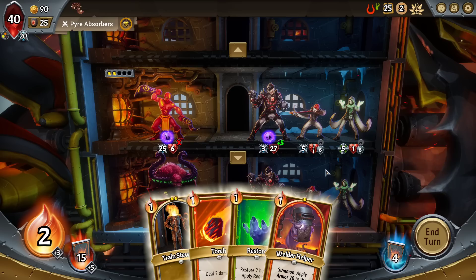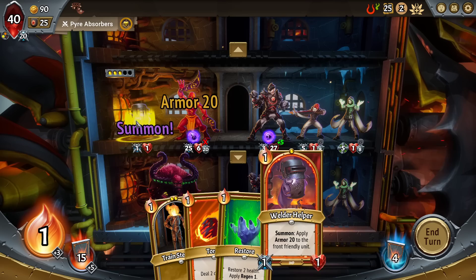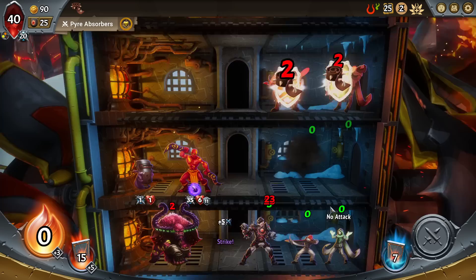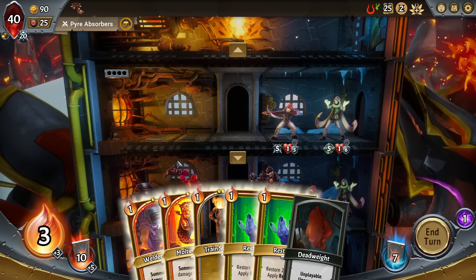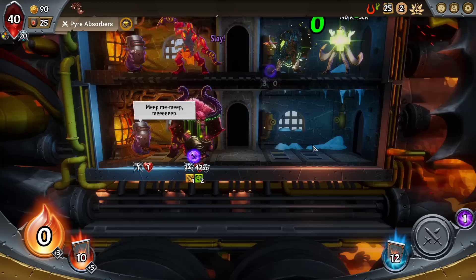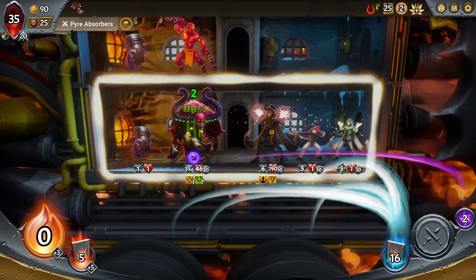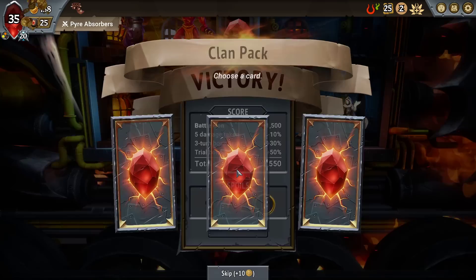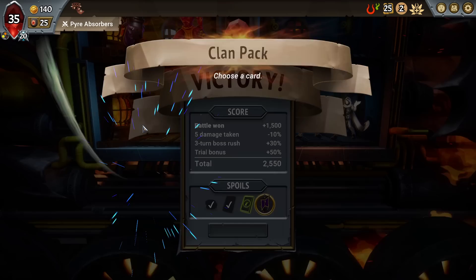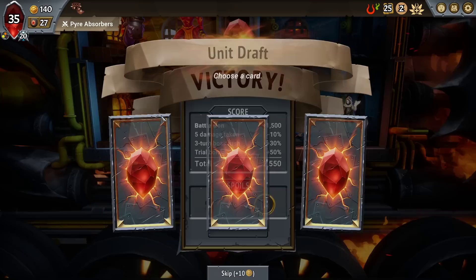Let's do the obvious one. Welder Helper Torch, Torch — we get one Slay here. Imp in a Box on the top floor is very close to enough, but sadly not enough. We get to take five damage. Having two Restores and a bunch of Regen on an Alpha Friend that just sits out in the front — so good. Recently buffed Ritual of Battle for extra Rage — that'll help them meet the challenge.